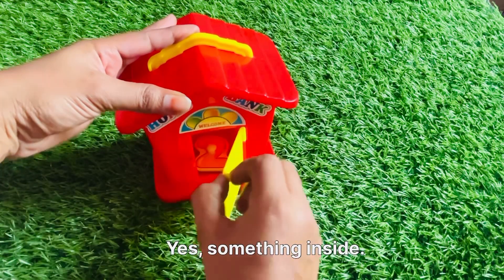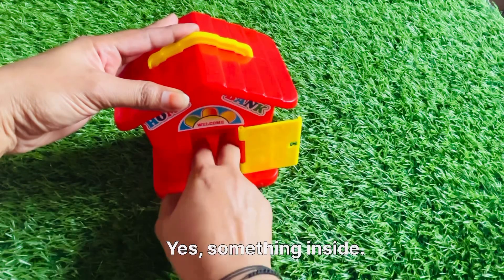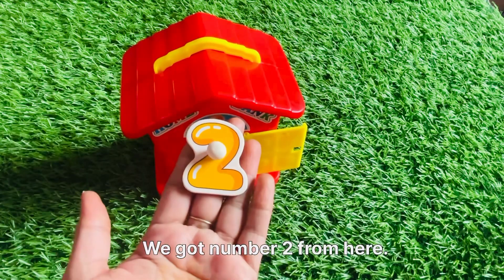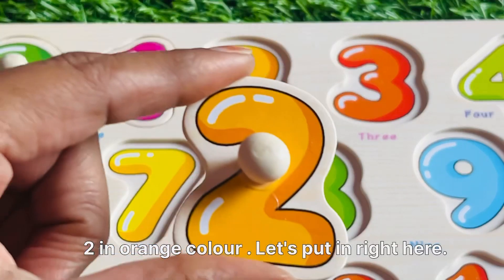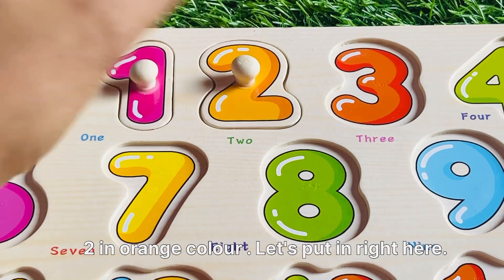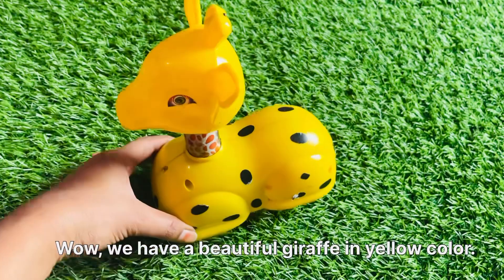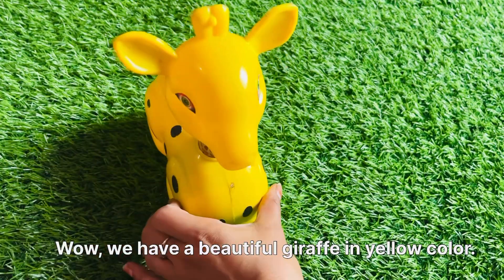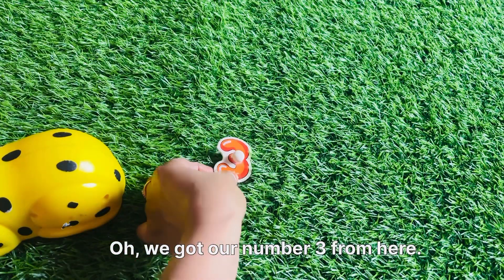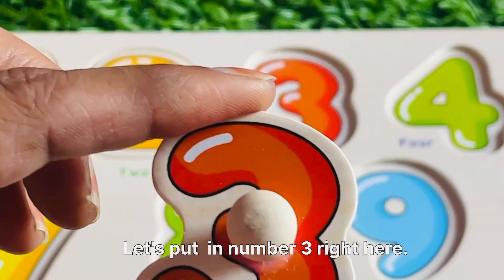Let's open this one — yes, something inside! We got a number two from here. Number two in orange color, let's put it in right here. Wow, we have a beautiful giraffe in yellow color. Oh, we got a number three from here! Let's put in number three right here.